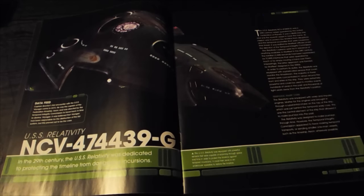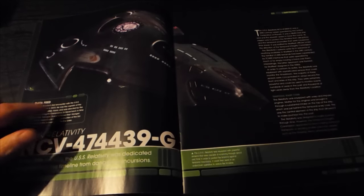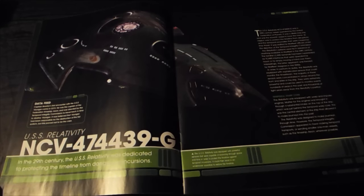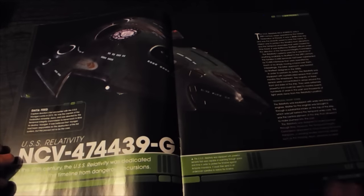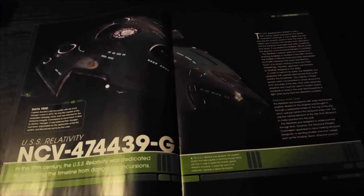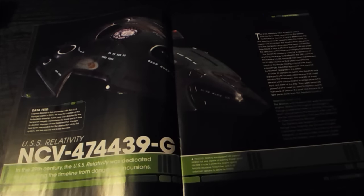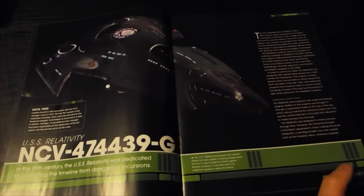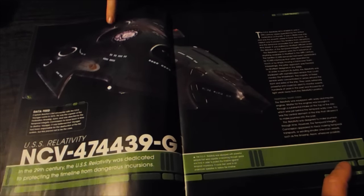Captain Braxton — first encounter with the USS Voyager came in 2373. He was the captain of the Federation timeship Aeon and was directed by the Temporal Integrity Commission to travel back in time to destroy Voyager. It was believed that Voyager had been responsible for the destruction of the Sol system, but this proved not to be the case. The Relativity was equipped with warp and impulse engines; matter for the engine was brought in through a substantial intake on the top of the ship, which was just behind the Temporal Warp Core.